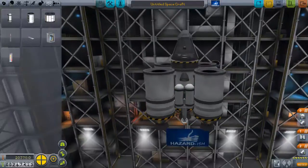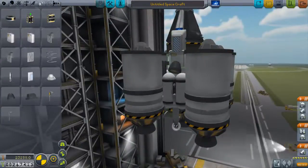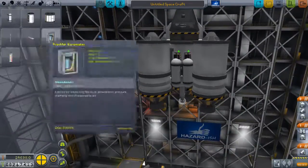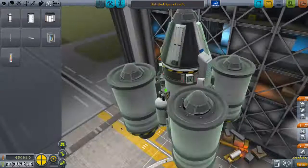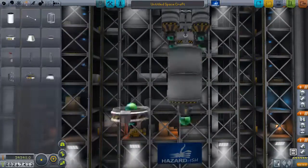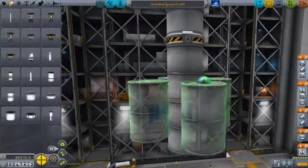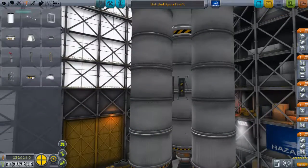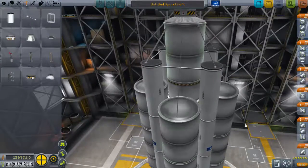I'm also attaching plenty of science gear to my rocket — eight goo canisters because I'll be visiting two celestial bodies. I've also got the new solar panels, as well as some batteries, to prevent what happened in the last episode. There are plenty of parachutes on the rocket as well, because landing on Duna is easier since it has an atmosphere, but its atmosphere is still very thin, so I wanted to guarantee a safe landing by incorporating lots of parachutes.